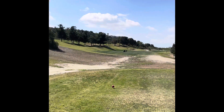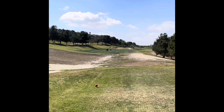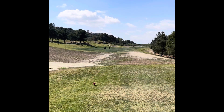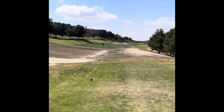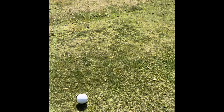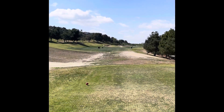We're at hole number 2 at Westridge, par 5. Playing from the whites it's about 436; to the bunker from where we're at here it's about 225. So aim at the bunker and let the ball come back down.